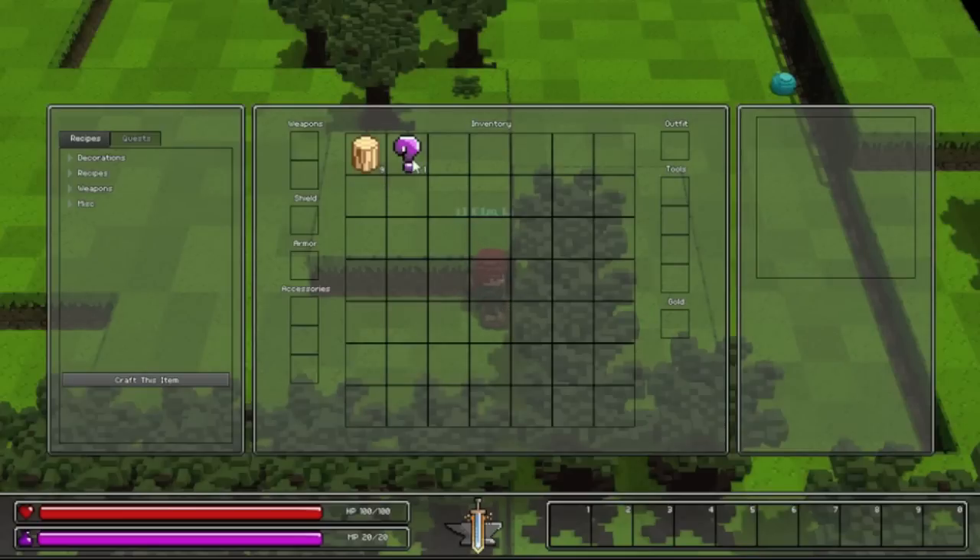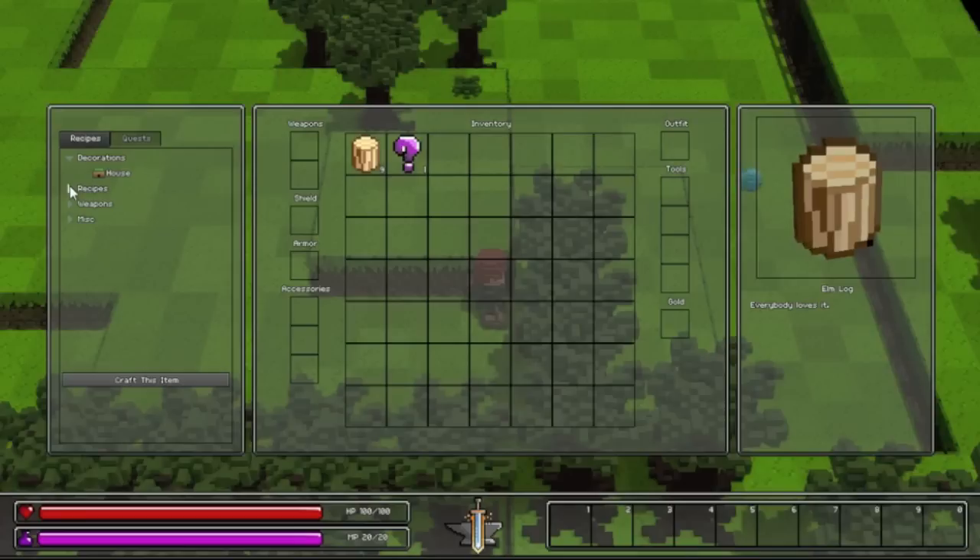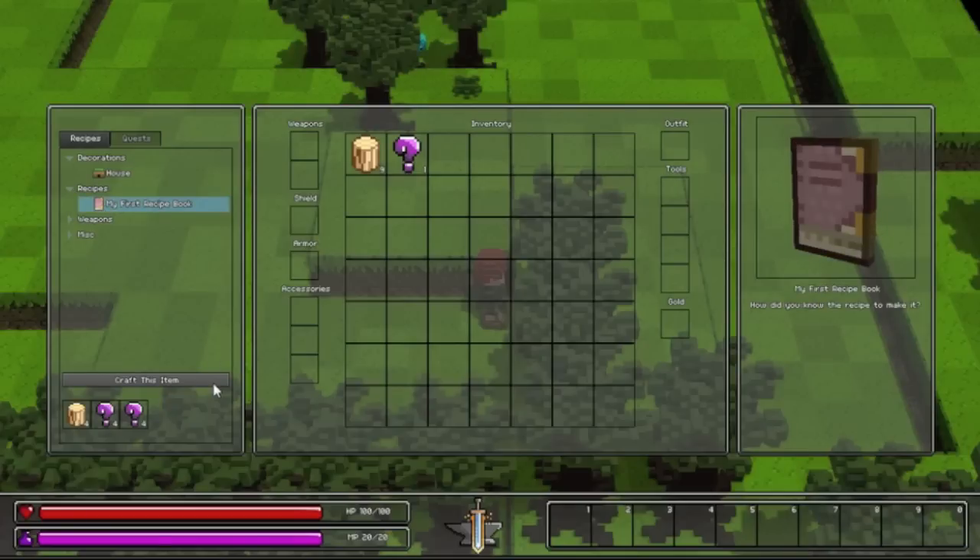I'm going to open up the inventory real quick. As you can see it is still in beta — this was the flower we picked up, it's aloe, which we can use to craft things. It does not have art yet; it's got a placeholder question mark. What we do have is elm logs, which is what we've been picking up so far. Over here are the recipes that we have. Similar to Minecraft for the 360, you have the list of things that you can make. One of the first things you want to get is the recipe book. You will get these recipe books which will then allow you to learn more recipes — which is kind of a cool mechanic.